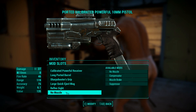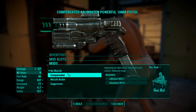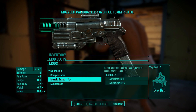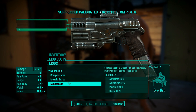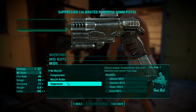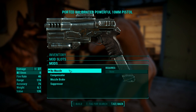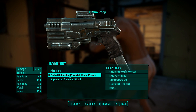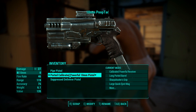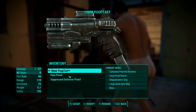The last modification available is the muzzle. You can add the compensator that helps recoil but hurts range, the muzzle brake that does an even better job with recoil, or the suppressor that will make your weapon silent but will also greatly reduce range — which makes sense since a suppressed pistol is a close-range stealth weapon. I decided to leave it as is. That does it for the 10mm pistol, which I call the 10mm Poop Tart: a decent, heavy, long-range pistol that can effectively eliminate targets at a safe distance.